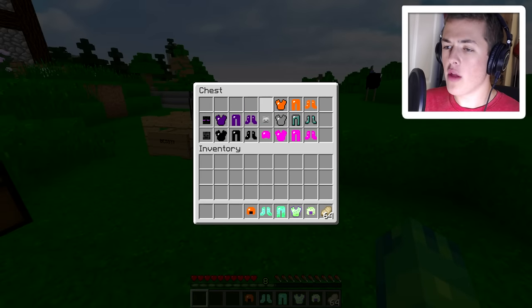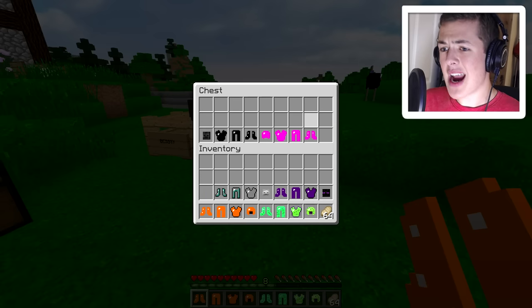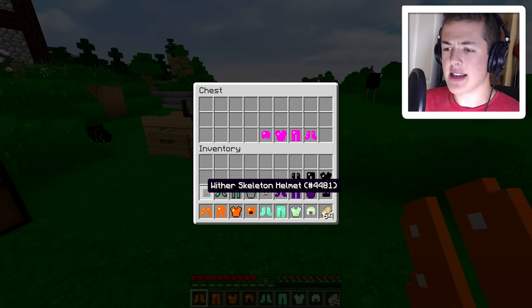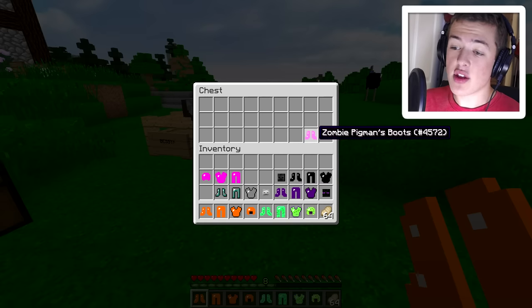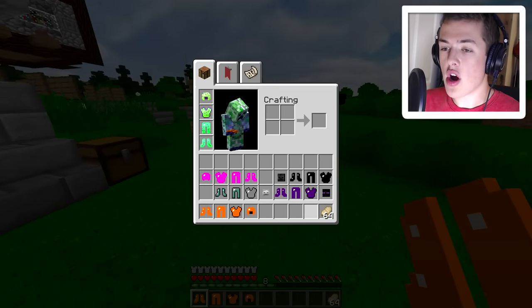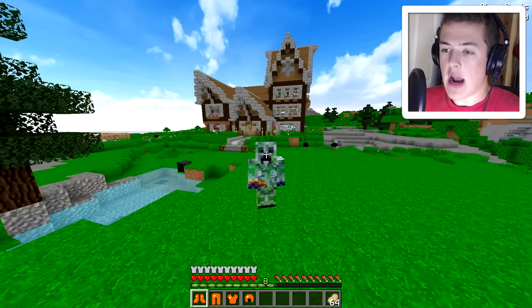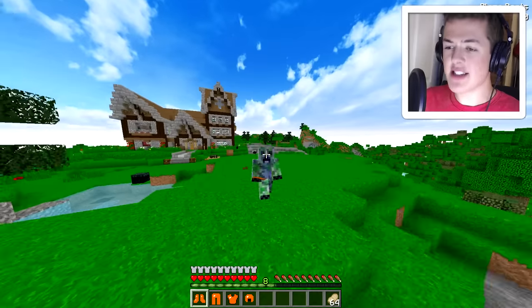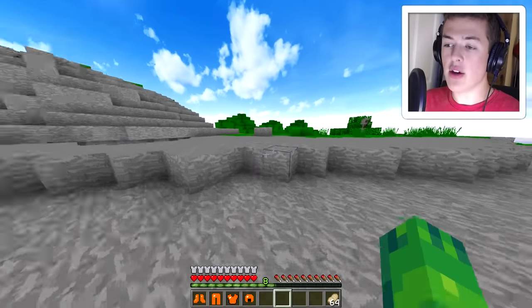I do want to try all of them on because supposedly they give you special abilities. I'm not entirely sure how accurate that is because this mod is super early in development. At least I know they will give me some effects. Yeah, you can see that I actually get speed when I'm in creeper armor. I actually look like a creeper — kind of a fat creeper — but I do indeed look like a creeper and I get some abilities.